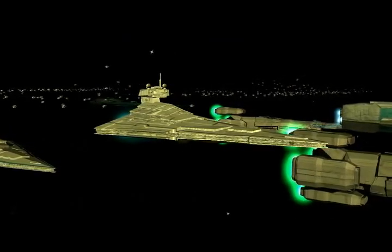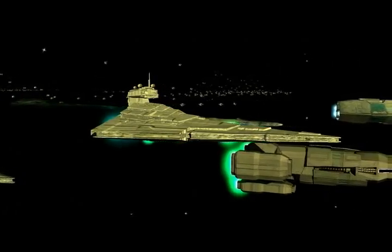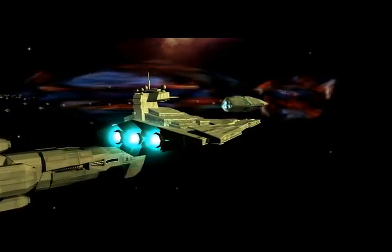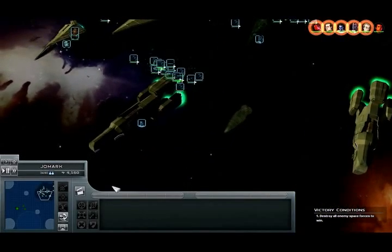Everything's really dark. Looks like I have a Victory 1 frigate, although it's missing the little spear coming out of the — oh wait, now there it is. Never mind. Missing the spear coming out of the command module — the bridge, if you will — if you want to be fancy about it.